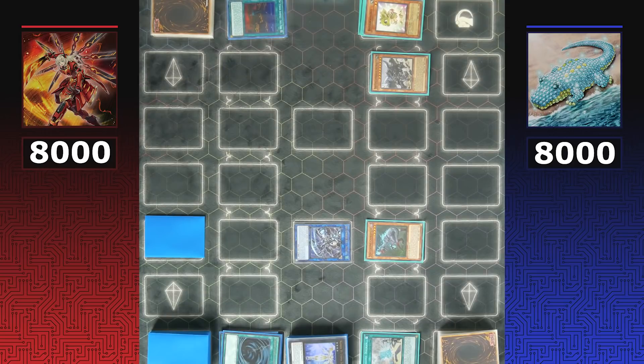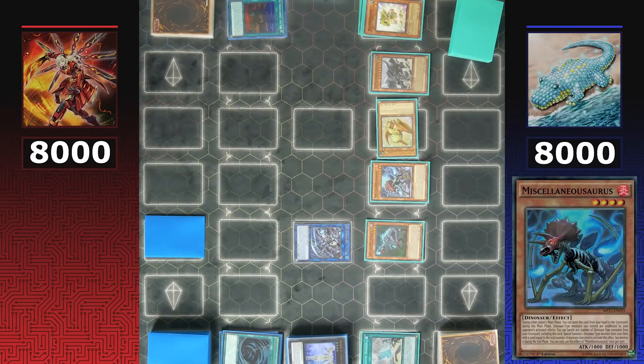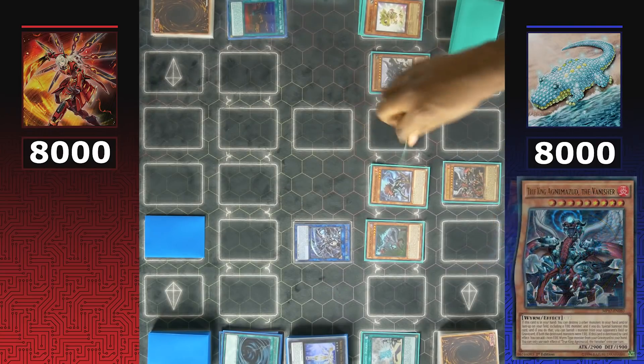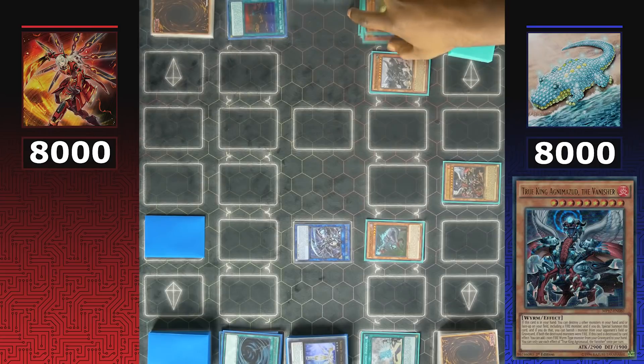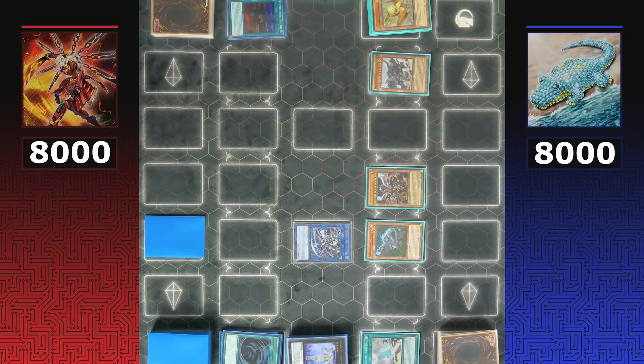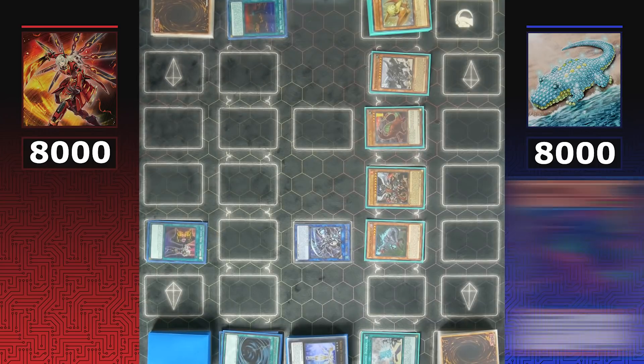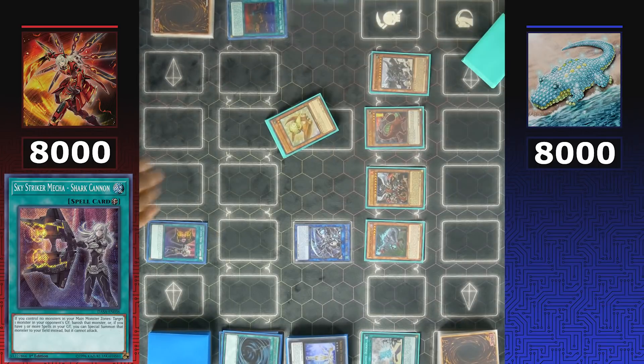Dinos special summon Petite Tyrannodon and Miscellaneousaurus. Both are preemptively destroyed for True King Agnamosit. Petite Tyrannodon's effect triggers to special summon another dinosaur — it cannot attack, but the card of choice is Giant Rex. Sky Striker responds using face-down Shark Cannon to special summon Miscellaneousaurus in defense position, removing it from the graveyard and preventing Dinos from making their big plays.